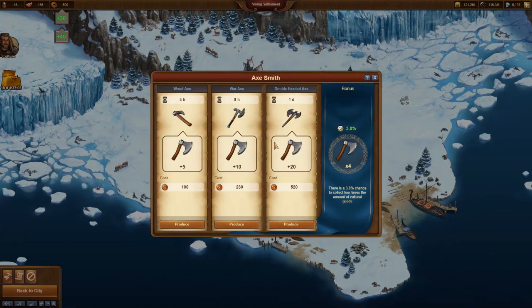Most players will already recognize that instead of the longest production option there is a bonus column. This says that we have a chance of 3% to collect 4 times as many axes — which would be 20 instead of 5. This luck bonus of 3% will grow with each Viking city that we complete, up to a maximum of 25%.